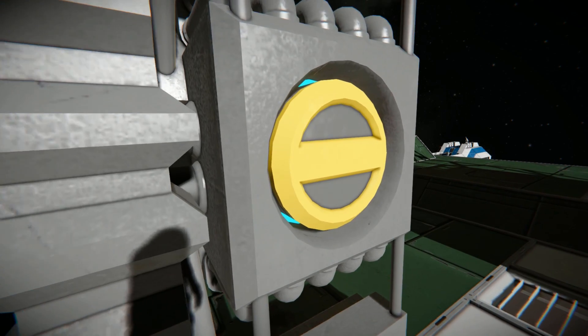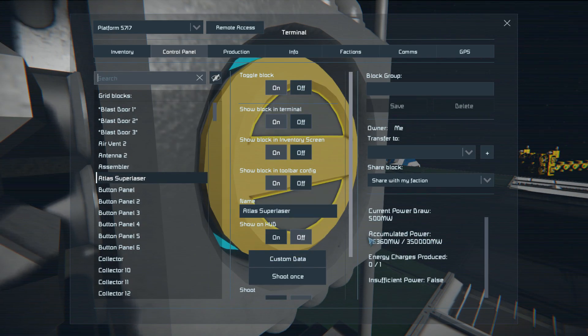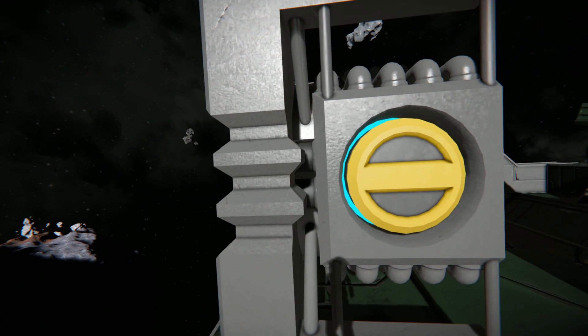This thing does have a small catch — it's quite power hungry, but it does have a charge system. So you can leave it on your ship or your base and just let it charge up. And then when you fire it, it will only use a small amount of power, so you can basically fire it a few times.